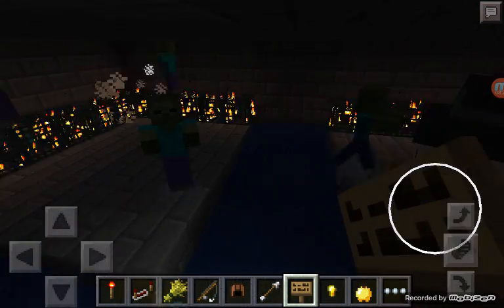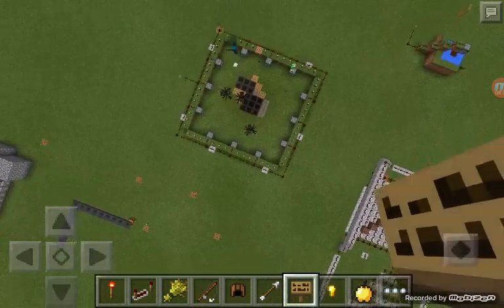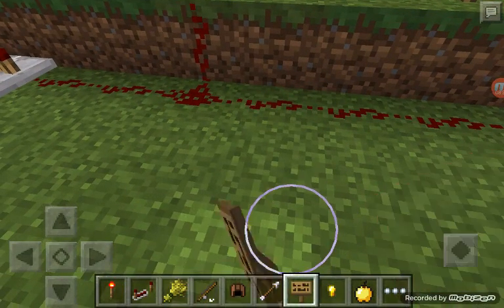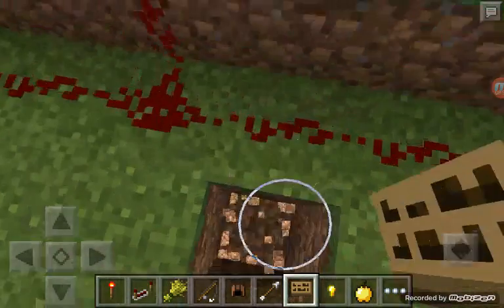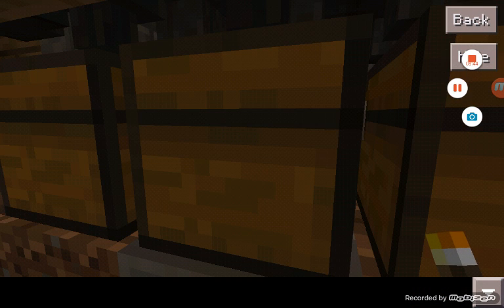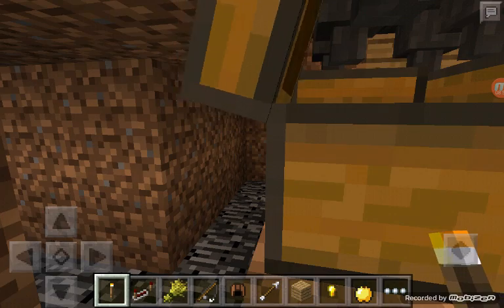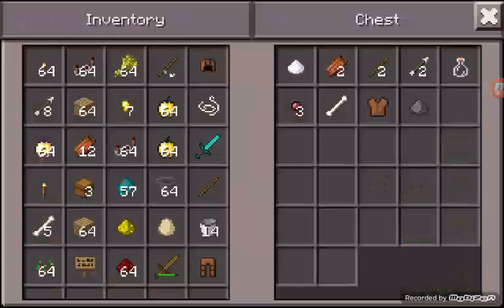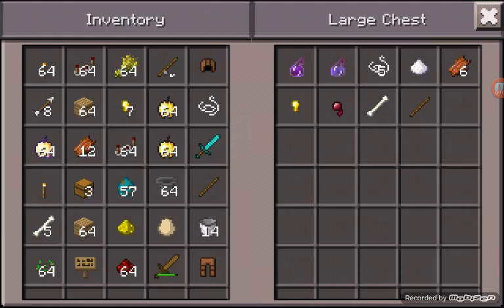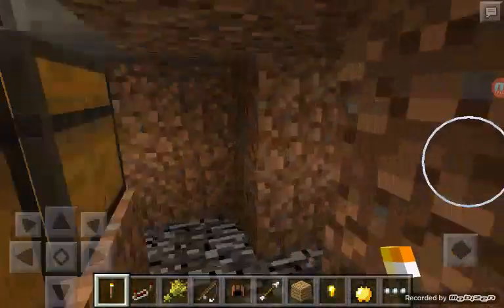I got everything in here. Let's go see — I got chests below the hoppers. We are going to check that out. As you can see, I got the almighty chest room. I got a lot of stuff in there — stuff in there, get some stuff in there, got some stuff in there, and some stuff in there. That's pretty neat.